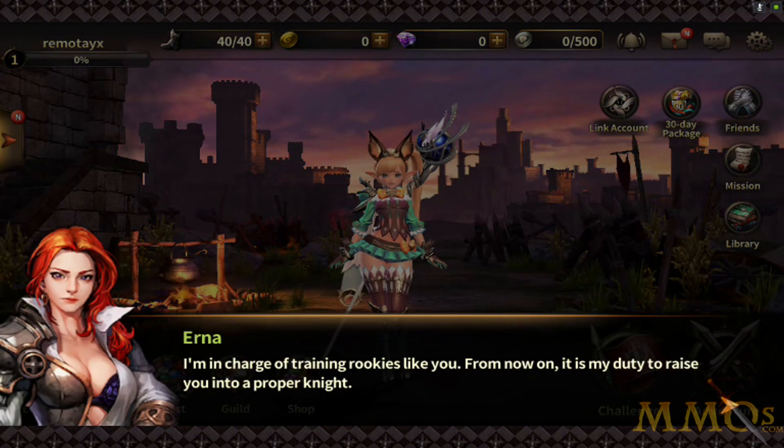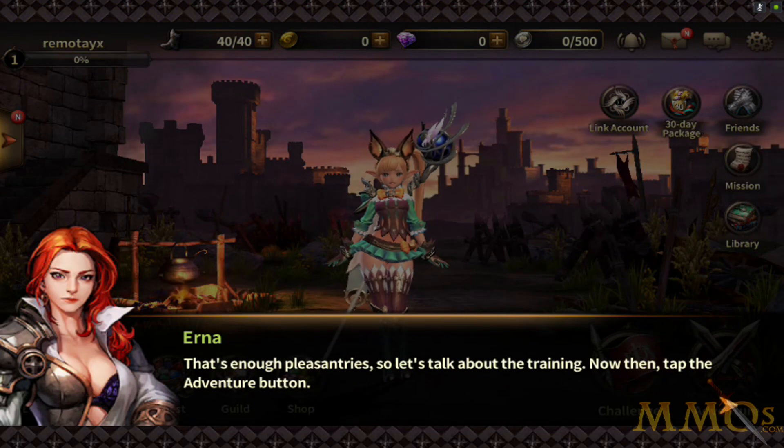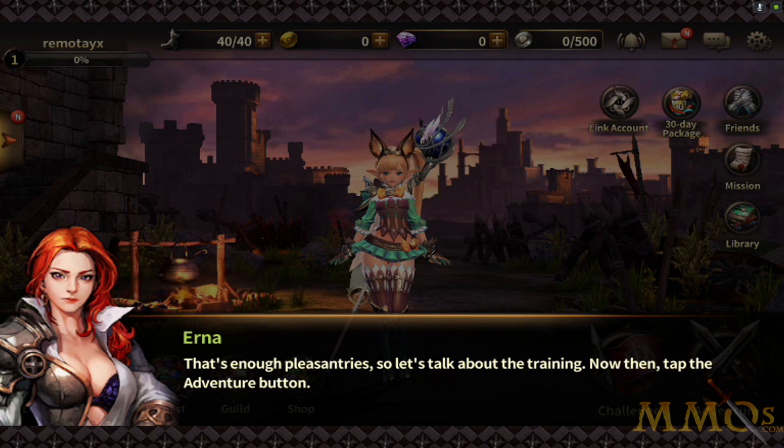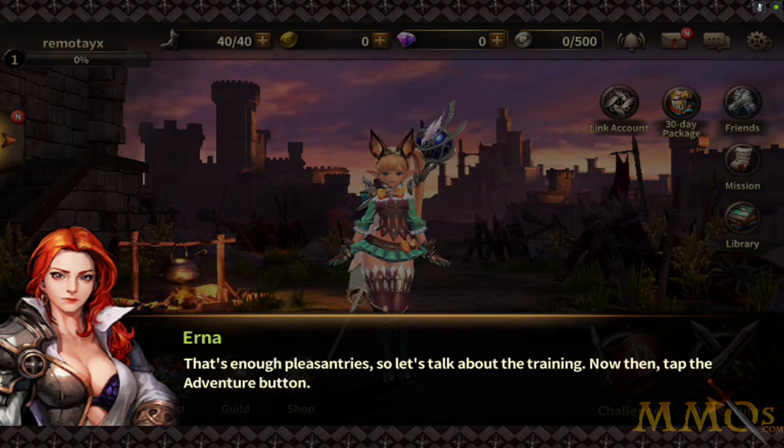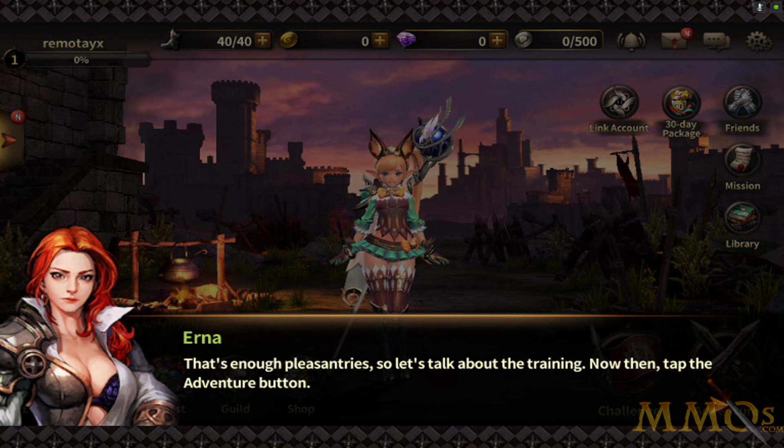So I'm in charge of training rookies like you — from now on it's my duty to raise you into a proper knight. I had less clothing on my character in selection than I have now, so I'm a bit disappointed. Just look at her armor for a second — are we supposed to take her seriously as a knight? She's showing off her lingerie and bra, and she's got a metal armor piece on the left. It makes no kind of sense.